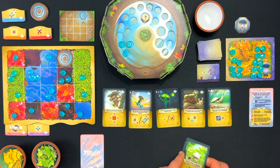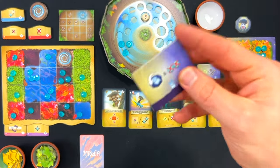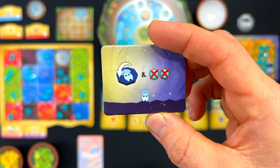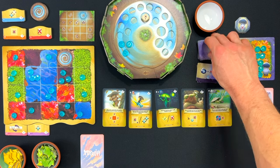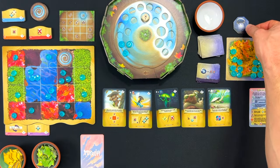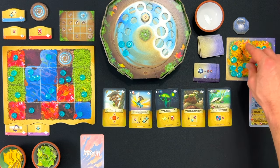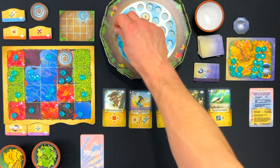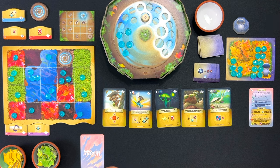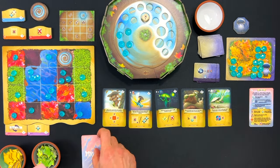Gwydion's turn — we flip the tile over. The way this works is: anytime the X side shows up, we remove a dew drop. In this case we're flipping it to the non-X side so nothing happens there, but we do remove two here. So Gwydion is running away with the game. I haven't removed a single dew drop yet. I think my game tends to ramp up while Gwydion's stays the same.